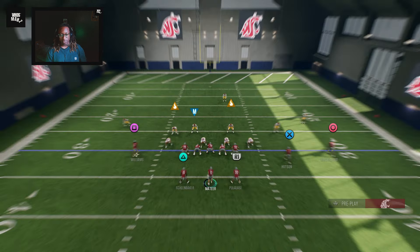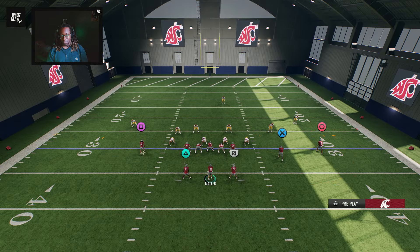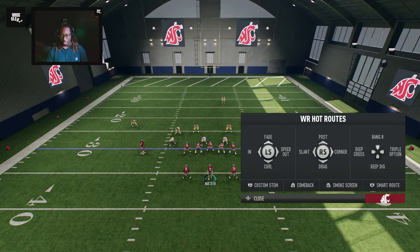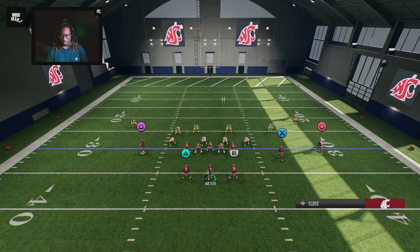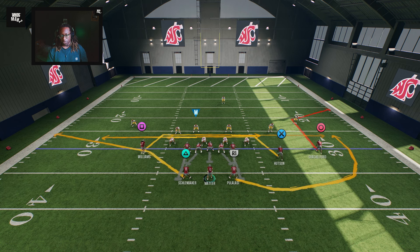We're going to start out with 92 or the Mesh. This is out of the formation Green Rip. Circle Shackleford is running a corner route. There are a couple of things you can do - put him on a speed out, a deep dig - but we're going to keep him on the corner route. That's your alert if you see Cover 3 or see him backed off quite a bit in a deep third assignment.